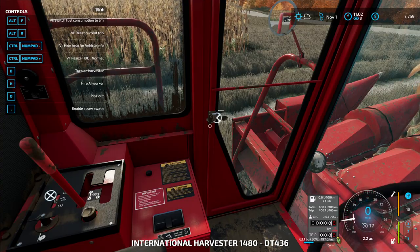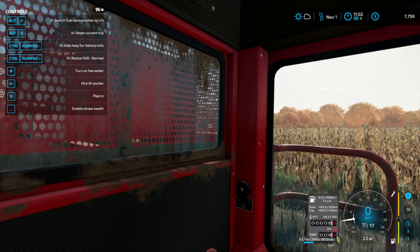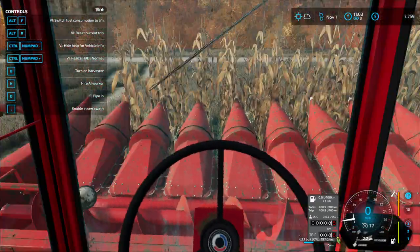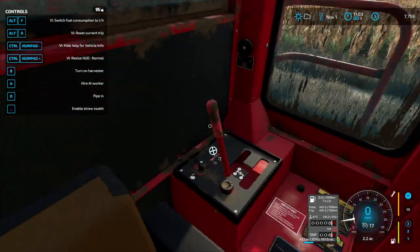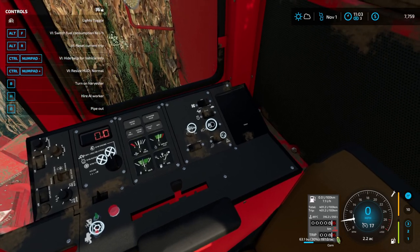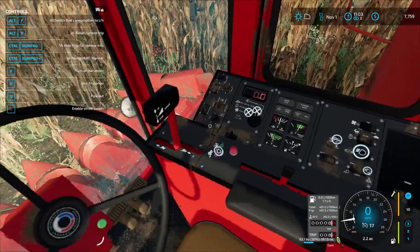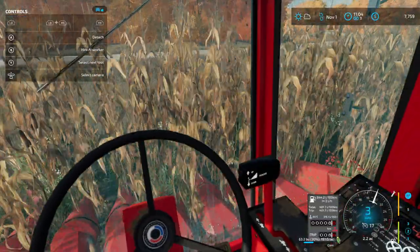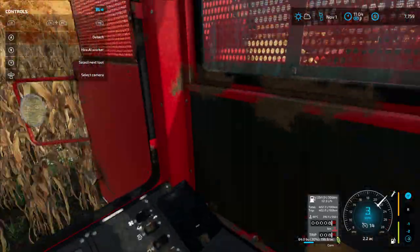We're gonna hop up in here and I'll show you what we can do in the interior. That's cool — we'll put that back. I think this is hazards — that's for lights right there. Okay, let's get back to harvesting. That was just a little review on the mod and on the harvester in general.